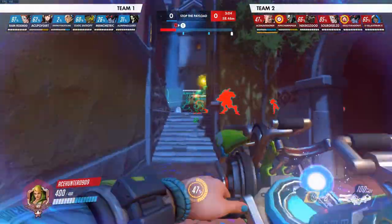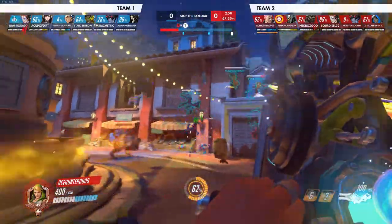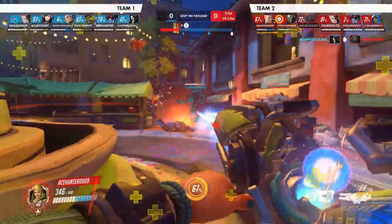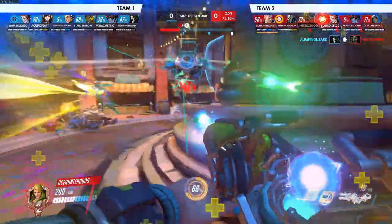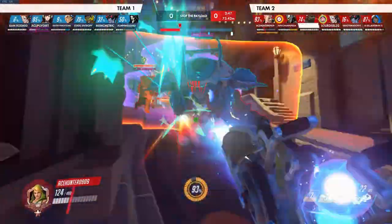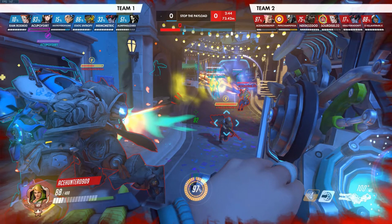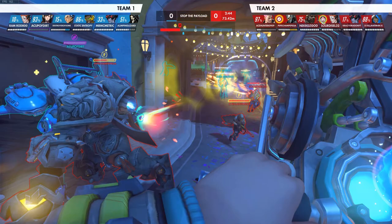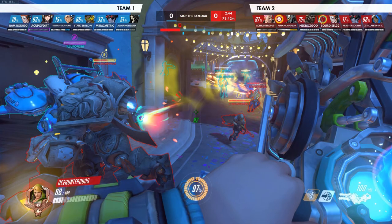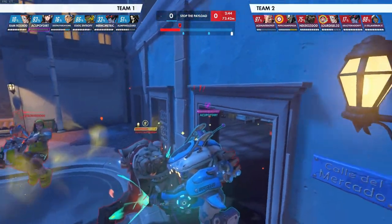Get back in there, go mess some things up! That was a poor personal bubble, but they got value off it. Focus Reaper, focus Reaper — we could have been a little quicker on that. 100 charge, perfect. Let's make sense of this: you have your team bubble — Diva's here, she's going to get demeched by Rein, so there's no reason to focus her.